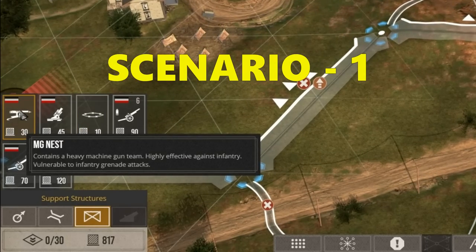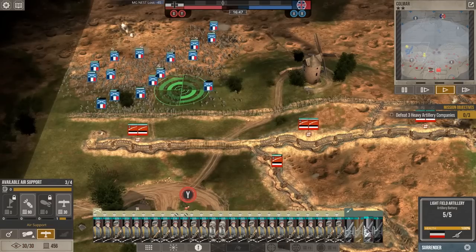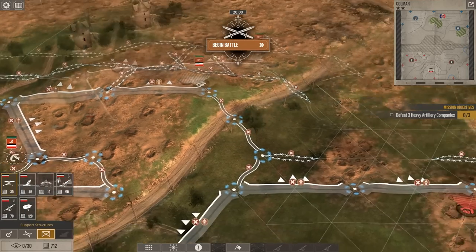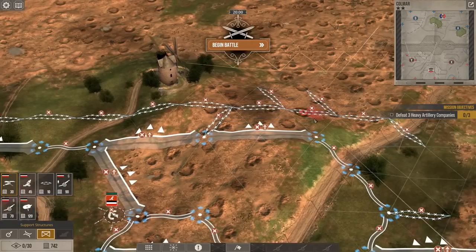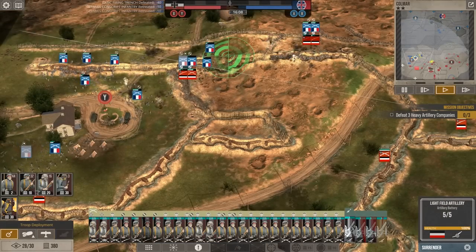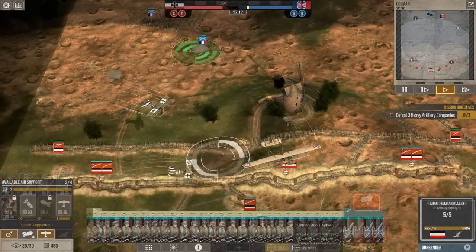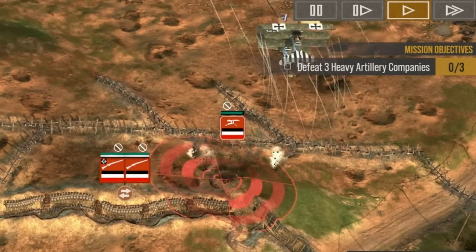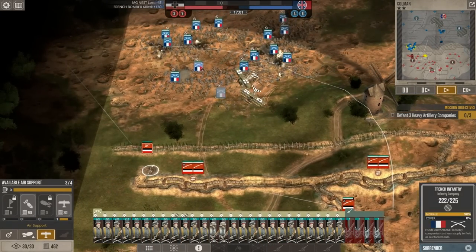I will now add some machine gun and mortar emplacements to trenches at my Y objective because this is where I am sure the enemy will attack, as there are fewest trenches here around the objective flag. One mortar in the middle will cost 45 supply points. This cost is the crucial thing here, as machine gun nests cost an additional 30 points each, and they both have limited ranges of fire. But their worst trait is their stationary nature, making them easy targets for both enemy artillery and bombers.